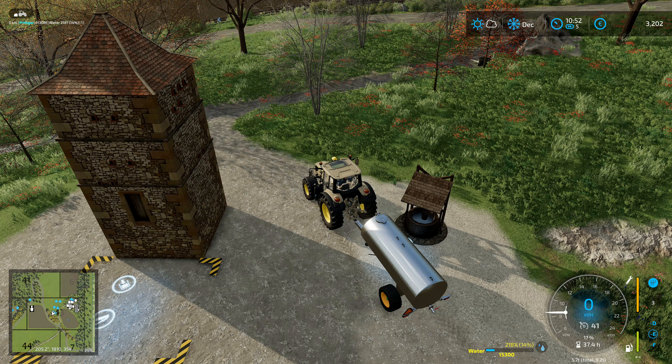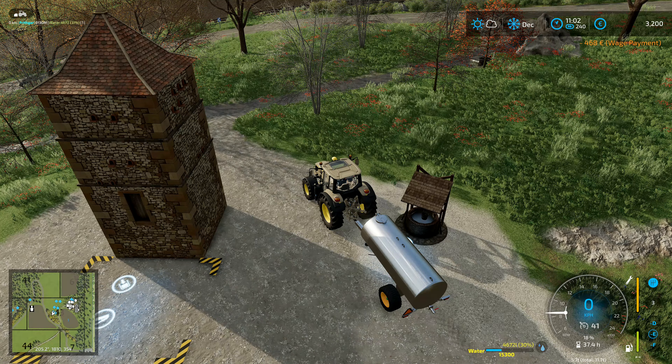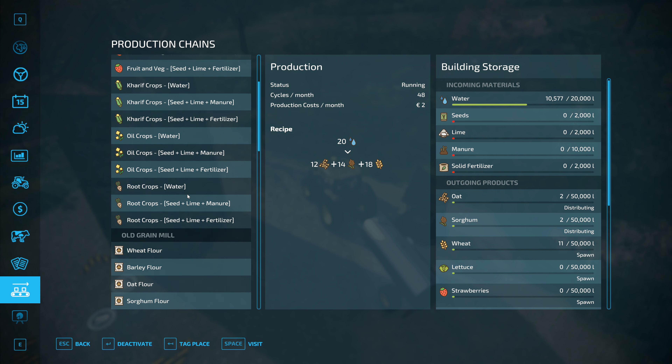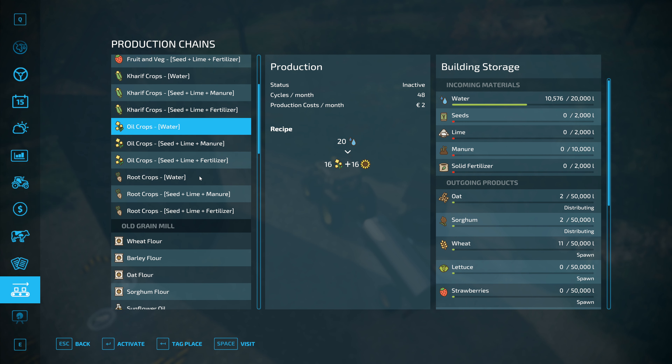I'm going to do the changeover at 10 because I want to see what's happening with the other greenhouse. We've done the changeover - so now we've got one oat, two sorghum, 11 wheat in here. And then if we go and have a look - so you've got fruit and veg in here, it gives you lettuce, tomato, and strawberry. Carrick crops is corn, cotton, and soybeans. Oil crops gives you canola and sunflowers. And then you've got root crops, which gives you potatoes and sugar beet.